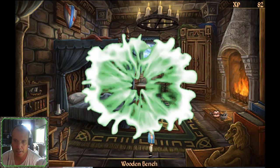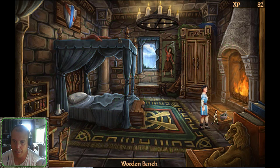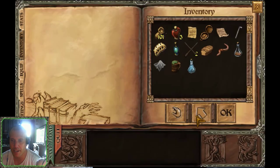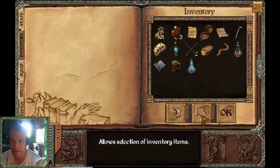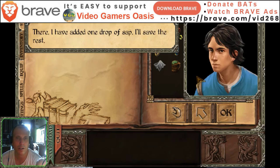Let's head on over here. We're not going to grind it, but we're just going to do a little mixing. Let's get the Mage's Water. We've got the Mage's Water. We're going to take the Screaming Tree Sap into the Mage's Water. There — I've added one drop of sap. I'll save the rest.